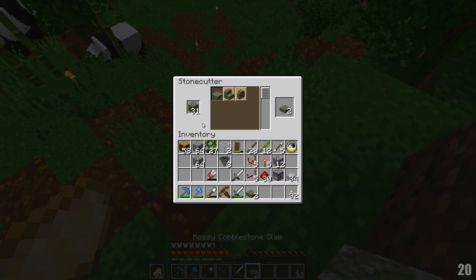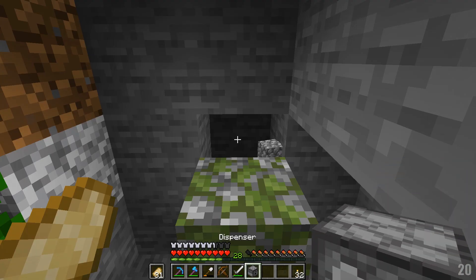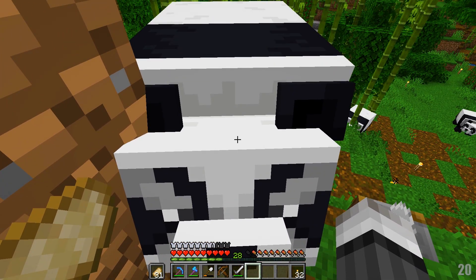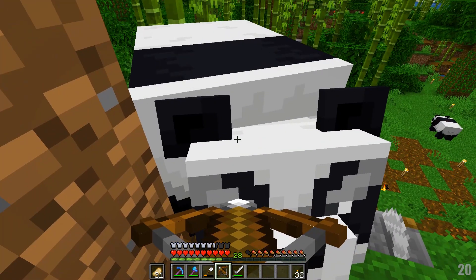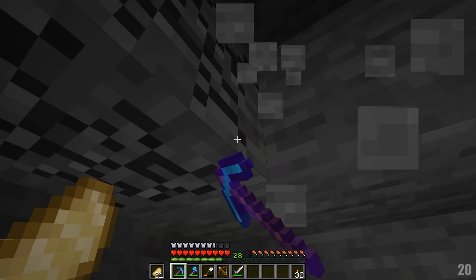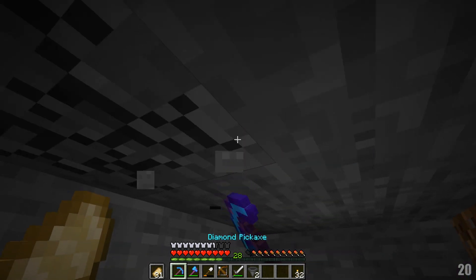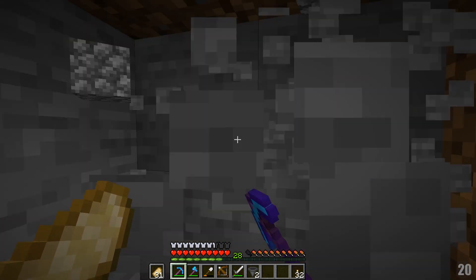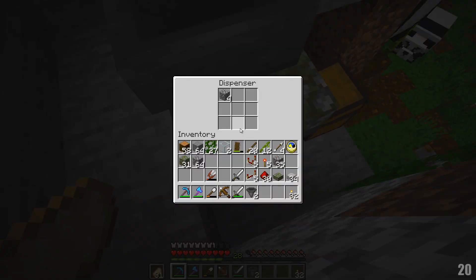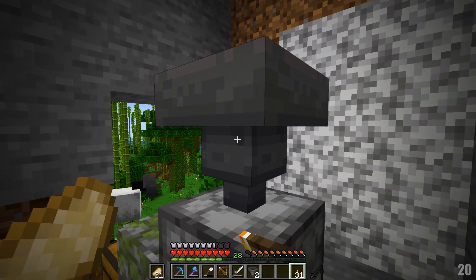We are gonna use one of these brand new mossy cobblestone slabs and put that there, then put this dispenser - which I had to give up my bow for. By the way, I made a crossbow. I had some extra string and used the bow, so I have a crossbow now. We have a dispenser here, and I want this to be like the best chicken farm ever - not just a really simple design, but I want this to be expandable, super super efficient. That's my goal.